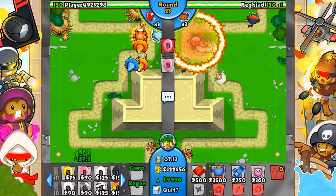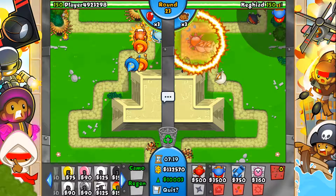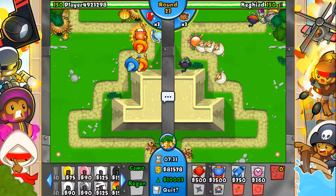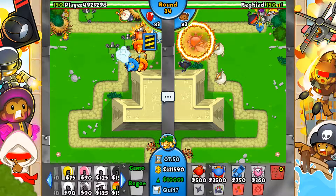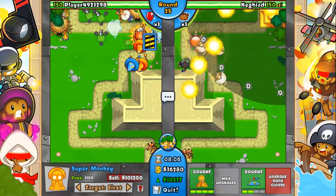I'm almost certain this guy isn't going to rush here — he hasn't been putting anything else down. He certainly has a sun god in the top right corner because all my eco that I'm sending isn't even coming out. I'm hoping he's saving up for a temple and not saving up for some massive ZOMG rush, because if he is I am in big trouble. I've got 100 grand saved up — I just want to get to 10,000 eco. He's putting down more wizards, looks like he's going after his temples — that's really good!